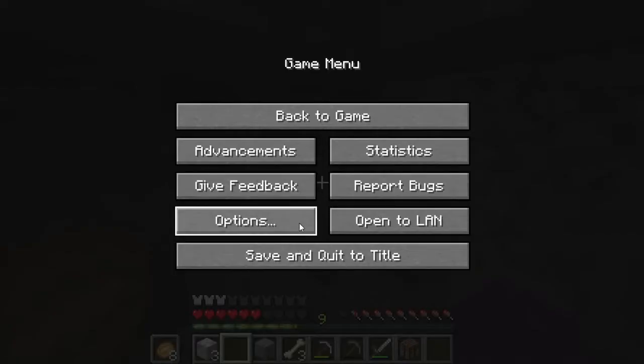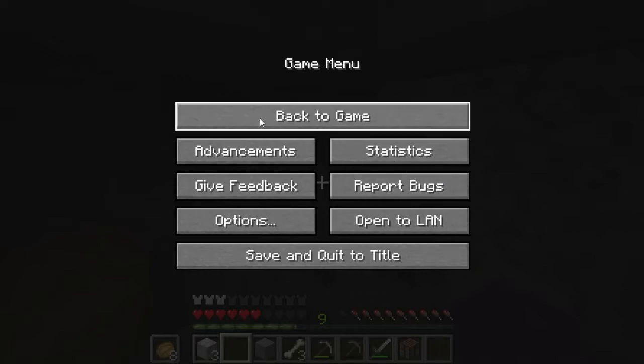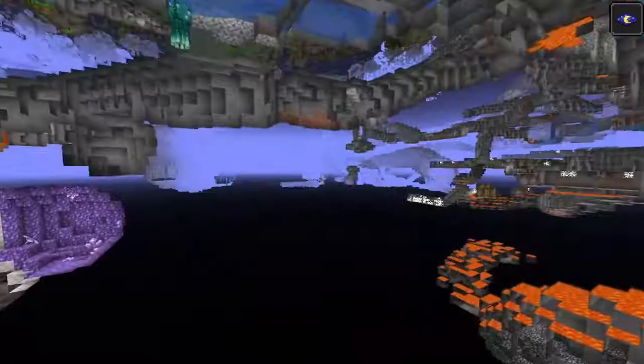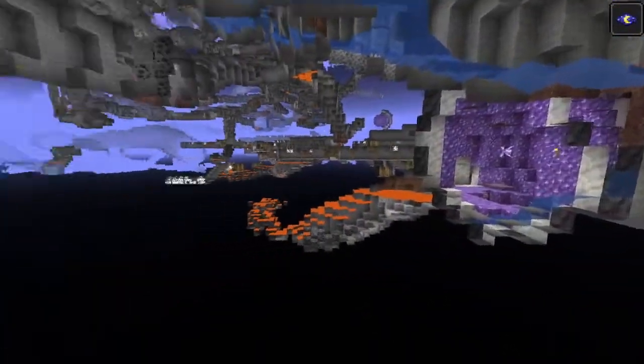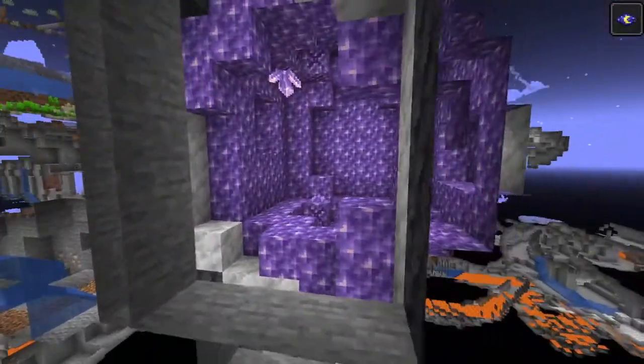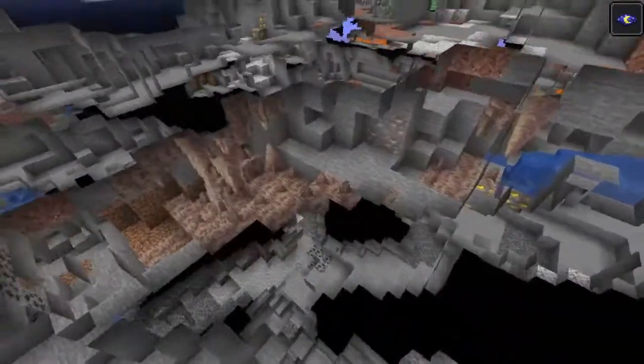I'm going to turn on cheats and just go into spectator mode and see if I can find anything else in the caverns. Oh yeah, here's the geode we found earlier. Oh, there's more here than I realised. The amethyst geodes can spawn up here — I thought they would be way deep down. Oh look at this!